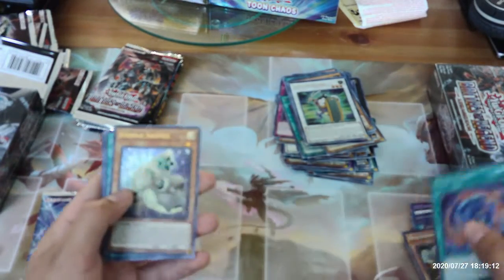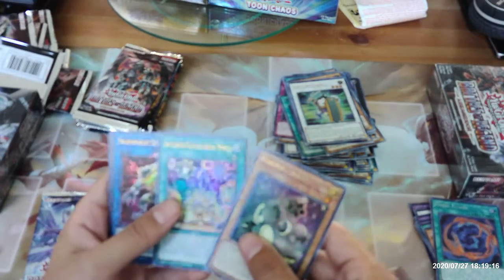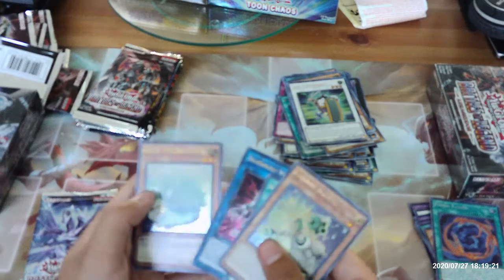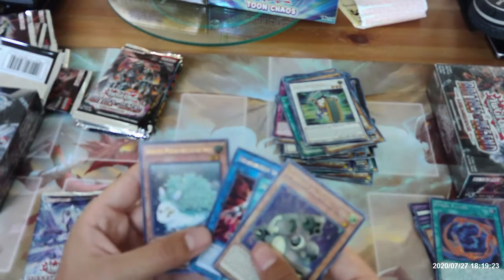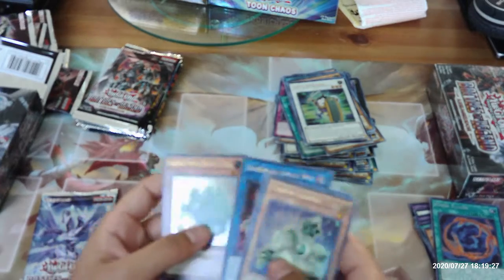Fossil Fusion, Bore Mud Skipper, Appliancer Electrical World, Salamangrate Sunlight Wolf, and another Kalantosa Mystical Beast of the Forest.